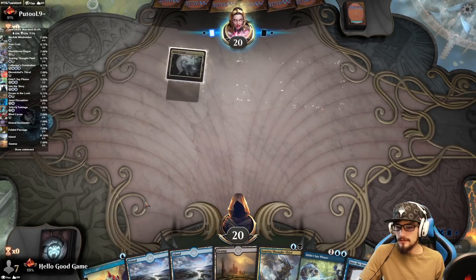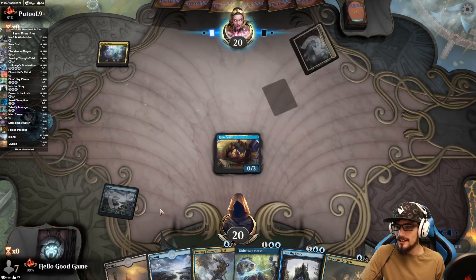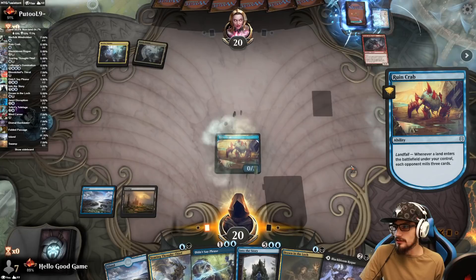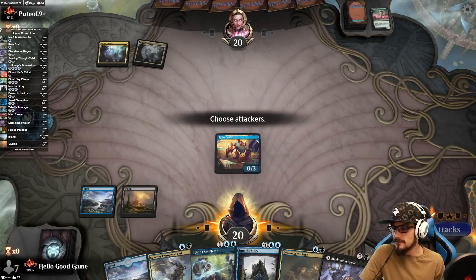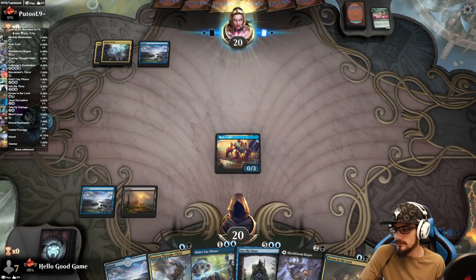Game 2: our opponent goes first but our hand looks absolutely amazing. I've heard people concede when the Crab gets played on them — I don't know if that's true, but I can see it. Typically I try to push through it. We get a Sea God, so this looks like an Ultimatum deck. We have a counter, or we can flash in Thought-Thief, which is just too powerful.